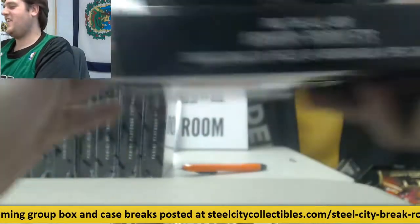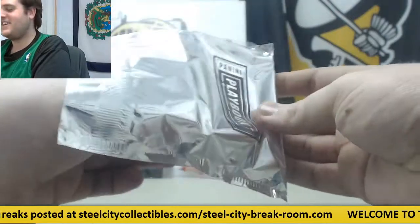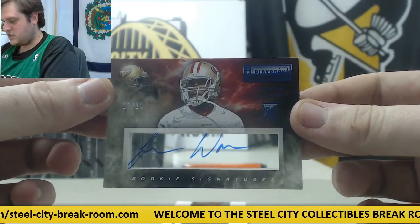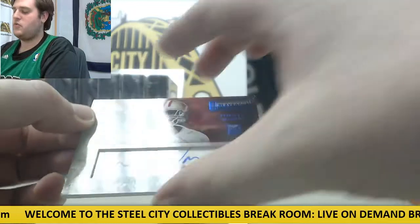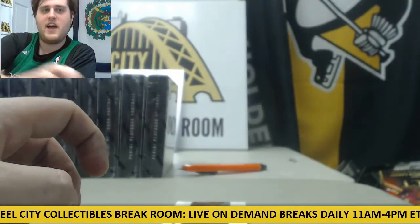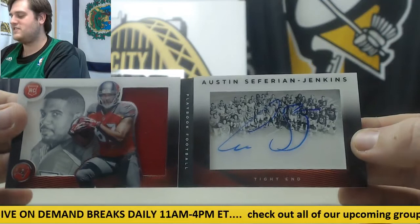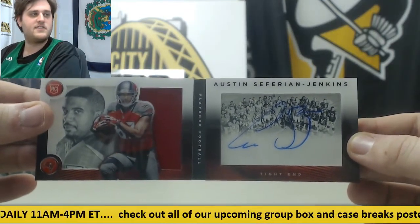Still, that's a sick card. For the Niners — 15 of 25, rookie card auto, Jimmy Ward, 16 of 25. I'm about to bless you guys — the GOAT. 16 of 25, Austin Seferian-Jenkins — jersey on the left, auto on the right, rookie card. Austin Seferian-Jenkins.